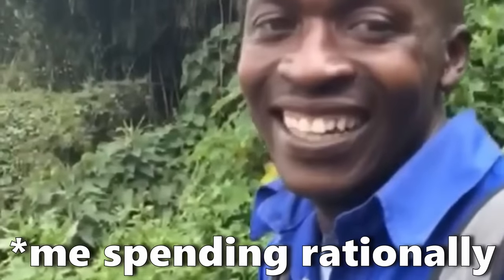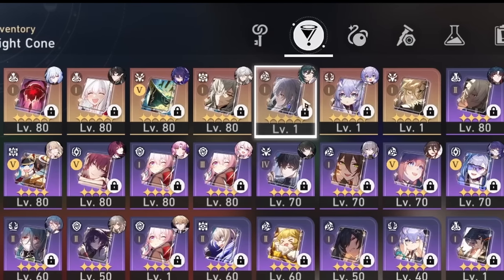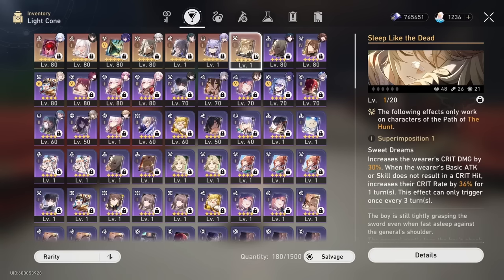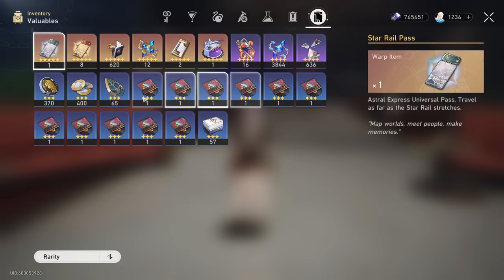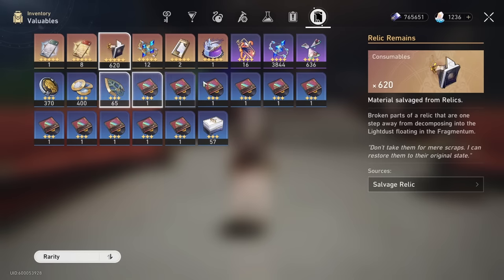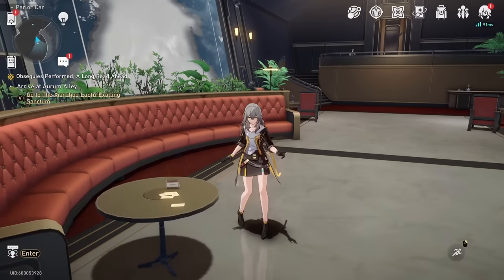I like how they have this little warning here. It's very small. It says: 'Please play in moderation and spend rationally.' These are the five-star light cones I have - the standard ones I don't use that often. I'm someone who will use it if I need it. We have a ton of relics. Let's go over to the character section now.